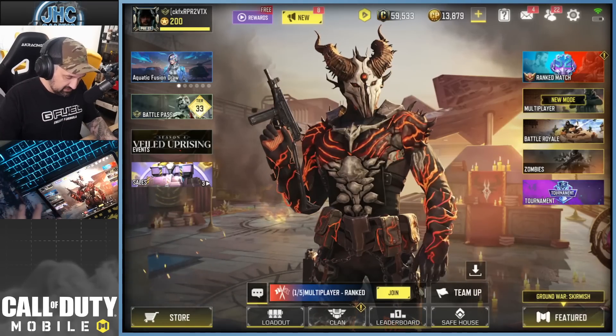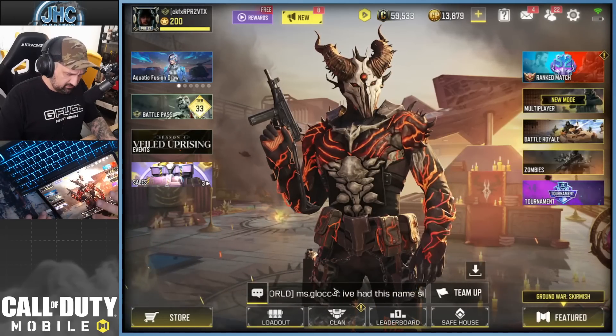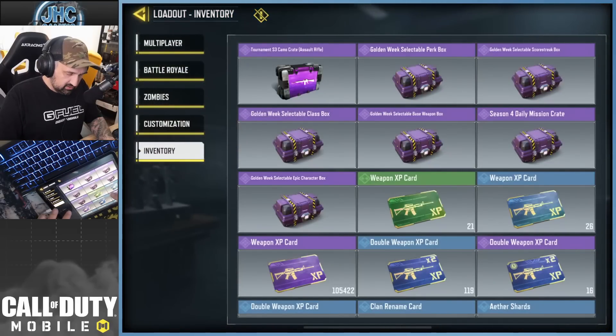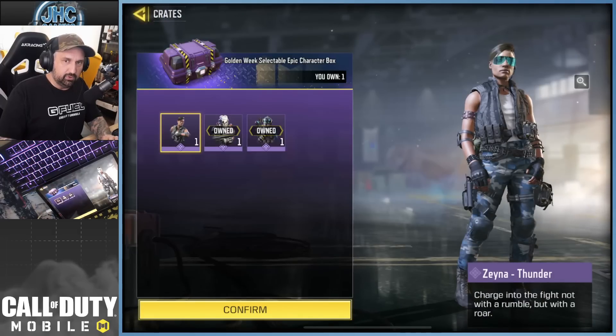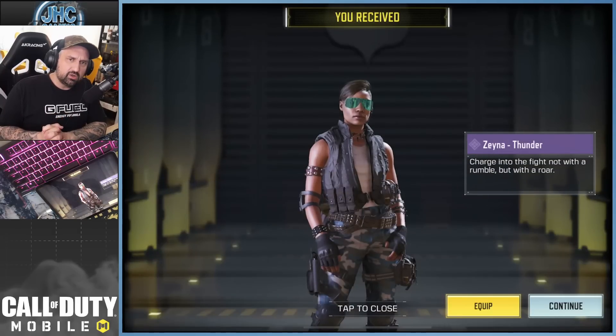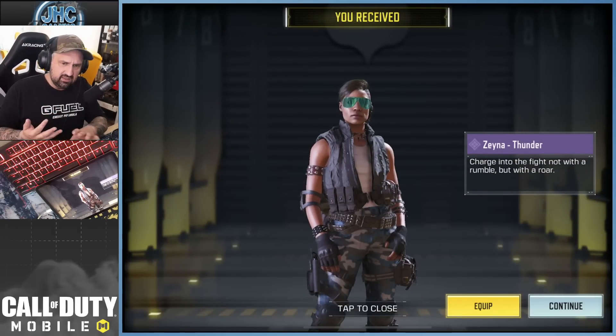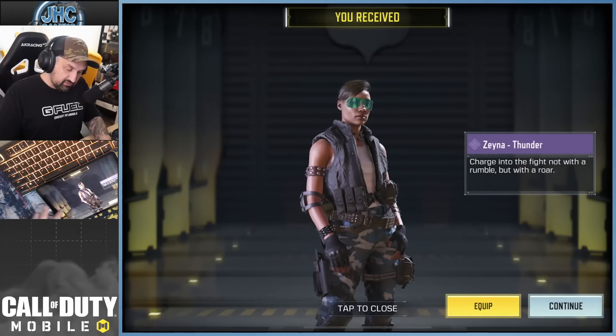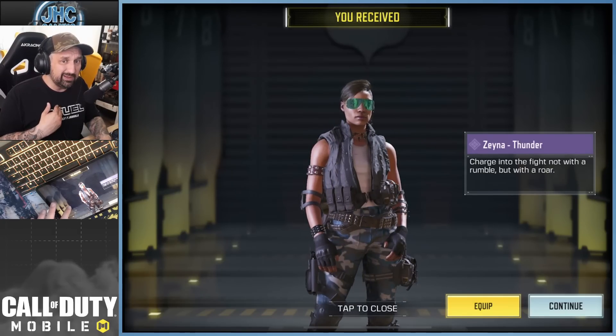Let's go! The crate — actually it's a box, an epic character box — goes straight to your inventory. I already have the other two skins. I asked you guys last time where the Zayna skin is from, and you told me it's from the returning soldier or new players event — if you stopped playing for two weeks, you'd have that skin.